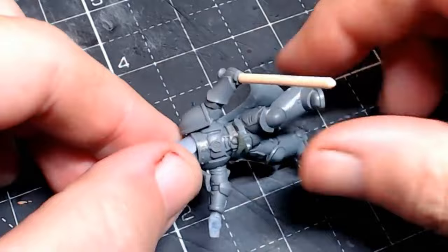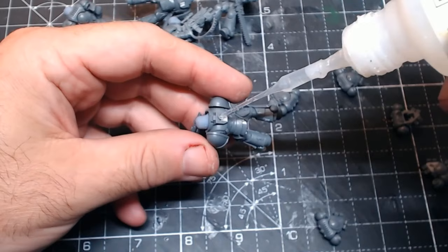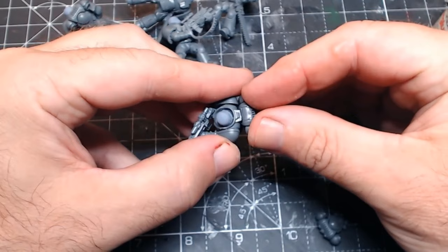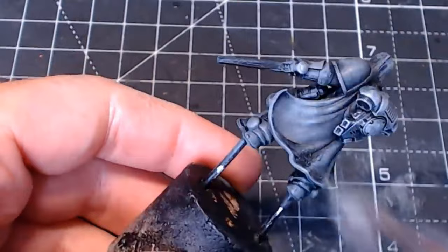I'll leave a link to the conversion video at the very end of this video. With kill team, I love trying out the different kill teams, and this is one of them. If you're new to Warhammer 40k kill teams, the intercessor squad are probably a good one to go for, as they're relatively simple, not very difficult to play, and they are quite beefy. Good old slap chop painting and all the rest.